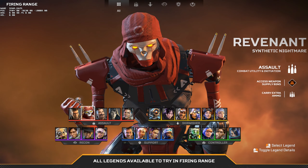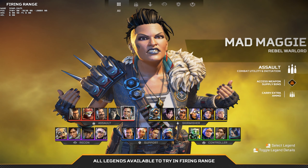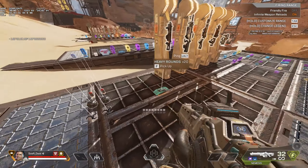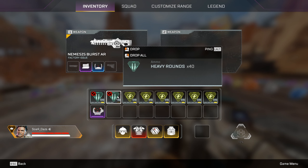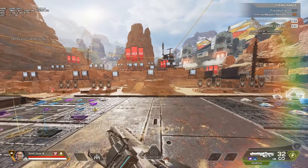So the Assault class has Bangalore, Revenant, Fuse, Ash, and Mad Maggie. They can hit supply bins and those bins will have extra sights and things for you to utilize. The biggest thing is that you can carry more ammo — you'll see the little gold icon that appears, letting you know you can carry an extra stack from the base.